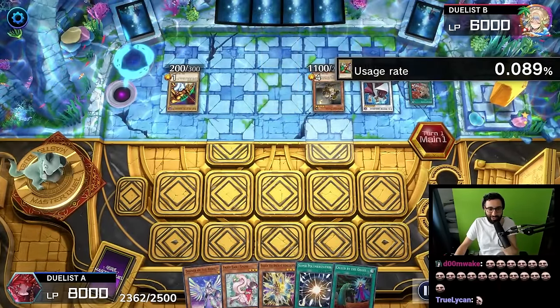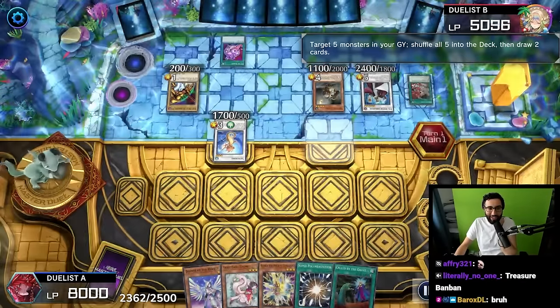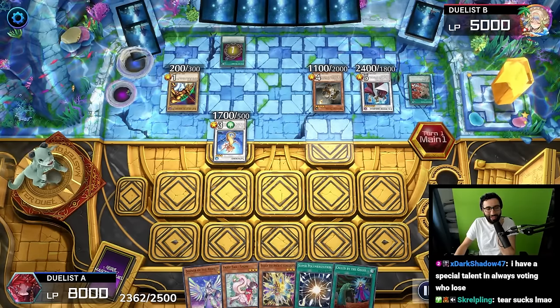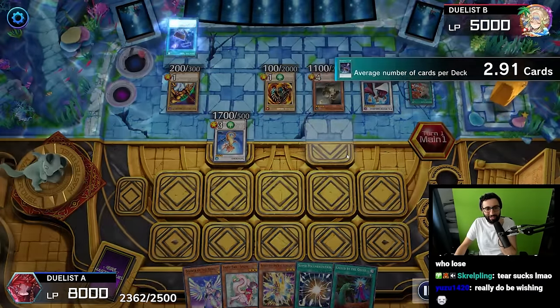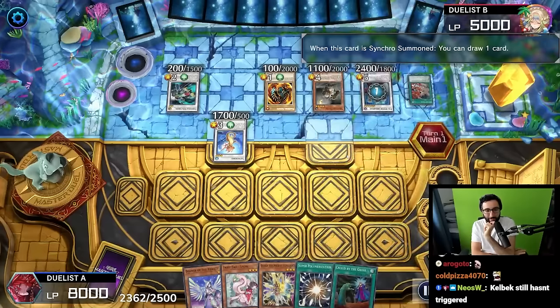Summon another piece of Exodia, into Tatsunoko - another draw. Chicken Game time, draw again. Pot of Avarice putting back the pieces of Exodia and the Flanvels, draw two cards. He is cooking today! Banish the Avarice for another Flanville, into the Void. Multiple Formula Synchrons. Another Pot of Greed effect.